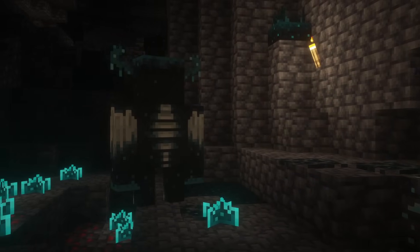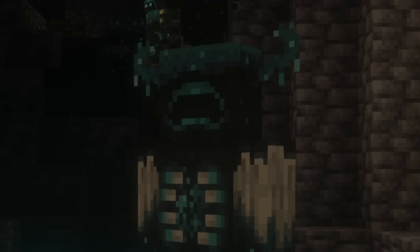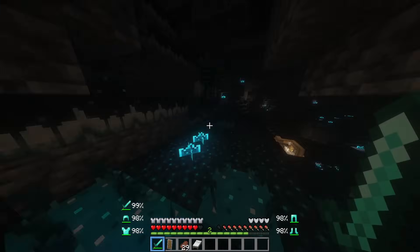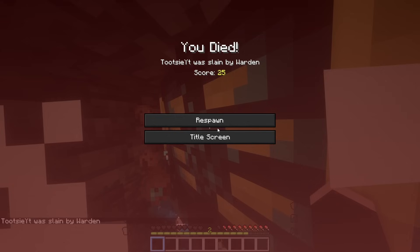What lies in the darkness of the deeper dark? Two tangled blue horns on each side of a huge head. Its ribs ripped out of his skin. This ominous figure you are now seeing is none other than the Warden — blind, and yet he can destroy you. Beware not to walk on the skulk sensors, or else it's time to say goodbye.